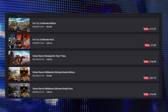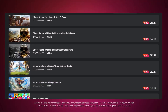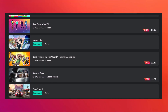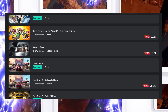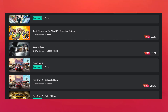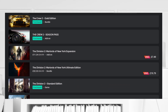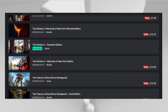Ghost Recon Wildlands Ultimate Edition for £27 — that's a good deal. The Gold Edition for Immortals Phoenix Rising is £59 this week. Scott Pilgrim vs The World Complete Edition for £9.59. The Deluxe Edition of The Crew 2 for £11.99. The Warlords of New York Ultimate Edition for The Division 2 is just under £20 — highly recommended. Tom Clancy's Ghost Recon Breakpoint Gold Edition for £21.